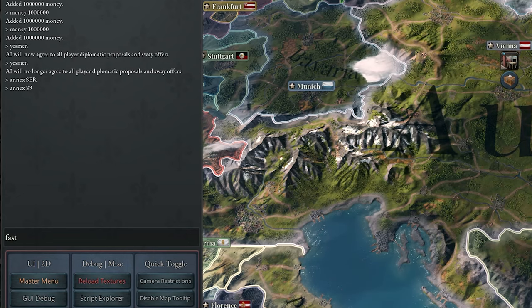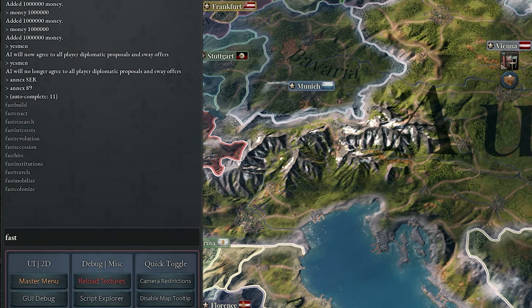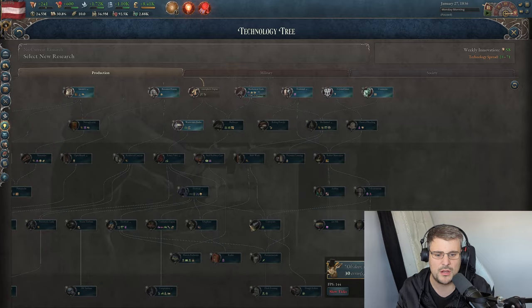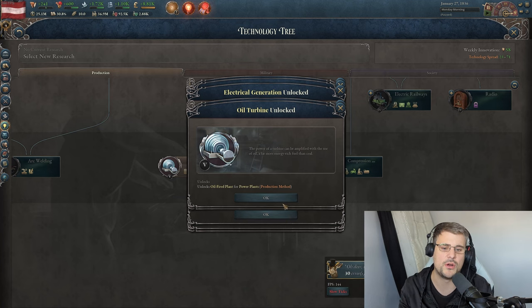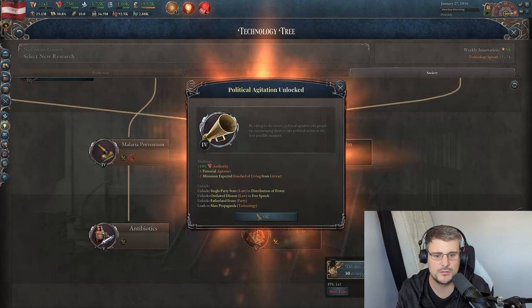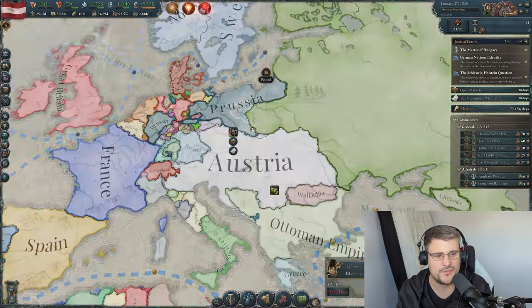Next one — tilde key, type 'fast'. If you don't know the full command, press Tab and it shows all options available: fast mobilize, fast colonize, fast travel, fast institutions, fast revolution, fast interest, fast research. Let's do research — type a few letters then hit Tab to autocomplete. Fast research enabled — hit Research, and suddenly we know how to do the Oil Turbine and it researches all required prerequisites. We also discovered Antibiotics and Political Agitation.